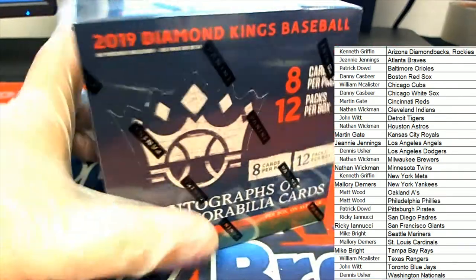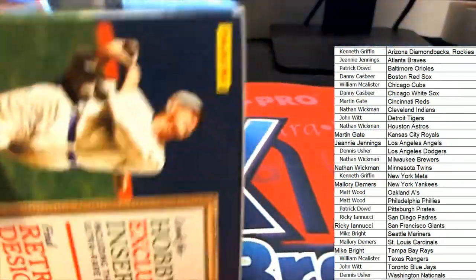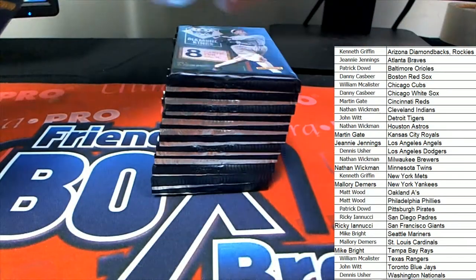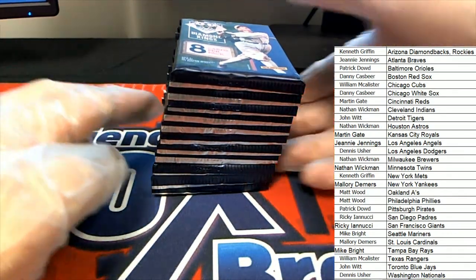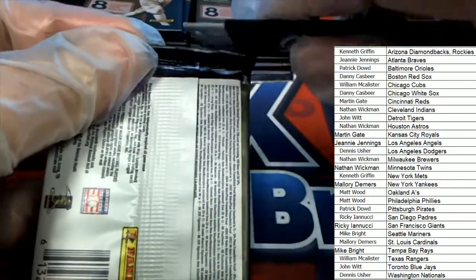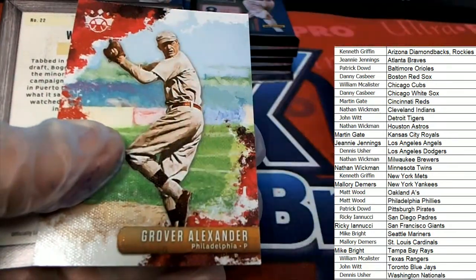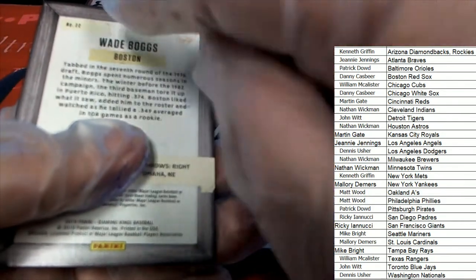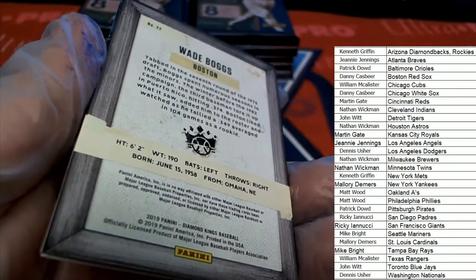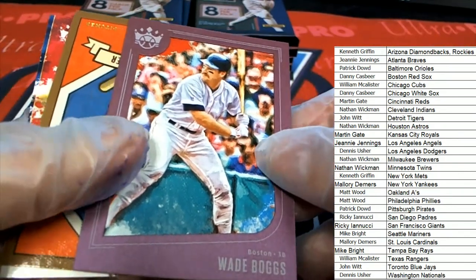Let's see what happens. There's some Diamond Kings. We got a short print Wade Boggs — I know it's a short print because of the gray border. If it was not a short print, it would have a brown border.